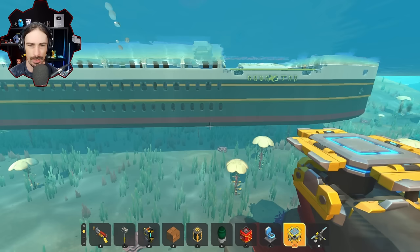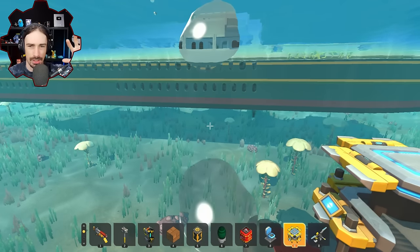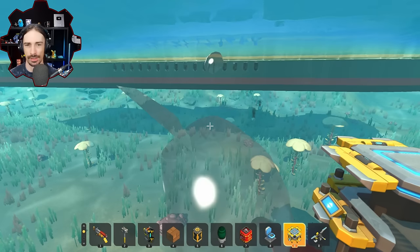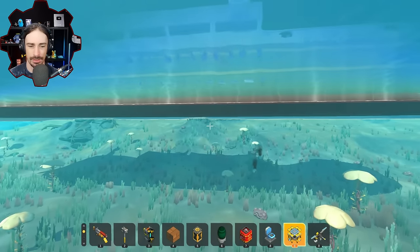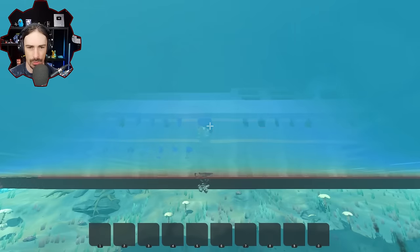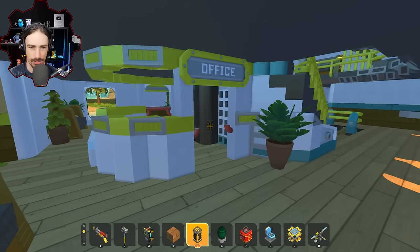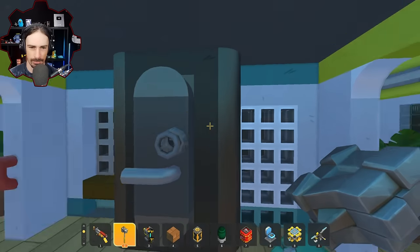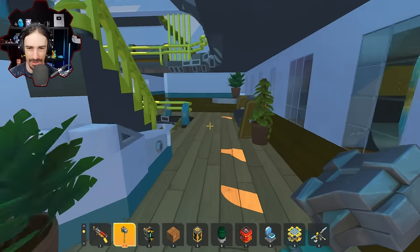All of these blocks are interacting with their buoyancy values right now, which is probably causing the lag — but you can see it's getting less laggy as it gets higher up. Now it's only a little bit laggy. How do we get up? With a toilet, of course. You guys ready for the tour? Starting in the office — this is where they keep the safe, I guess, right in the main office.